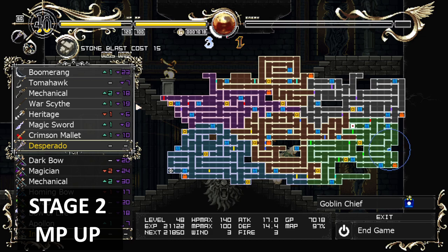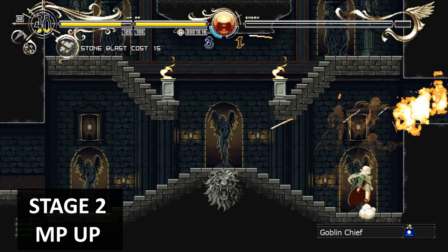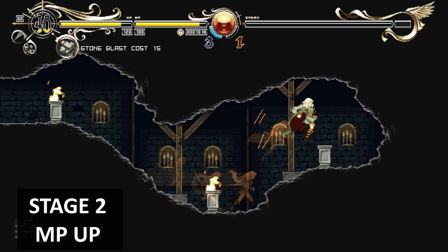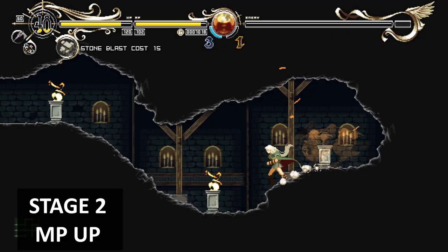There's a hidden breakable wall again — I haven't got this yet so this is an MP upgrade. If we hit there, it opens up a new passage which increases our MP. Right, next item.